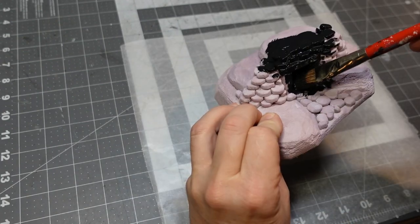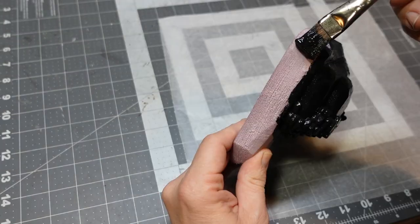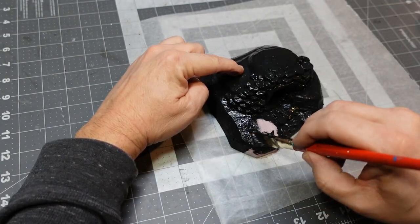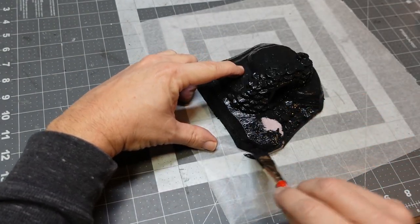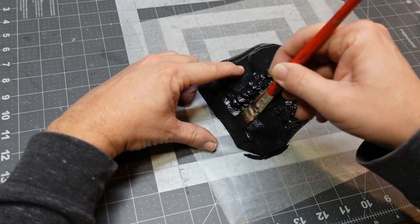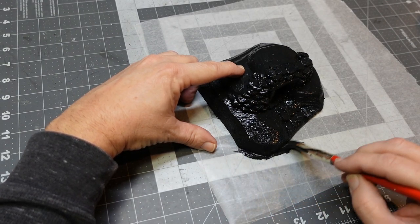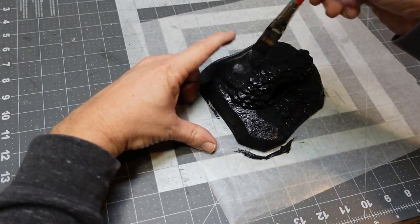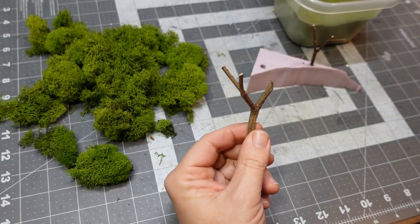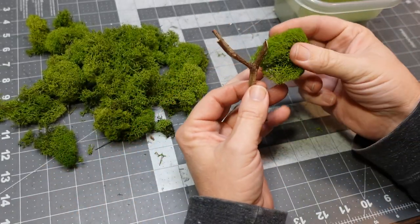Now we go ahead and black-bomb this thing with a mixture of Mod Podge and black paint. I like to use the matte Mod Podge so once it dries it's not too glossy. I'll get a good coating on everything — that helps lock everything down. The hot glue does a pretty good job but the Mod Podge mixture is good at filling voids too.